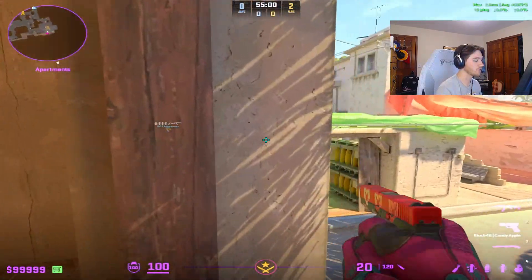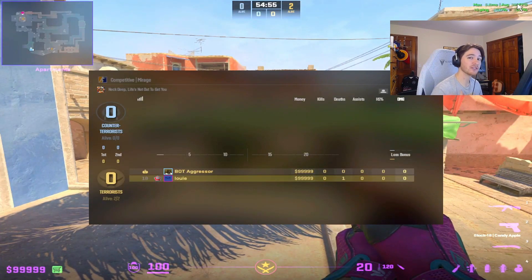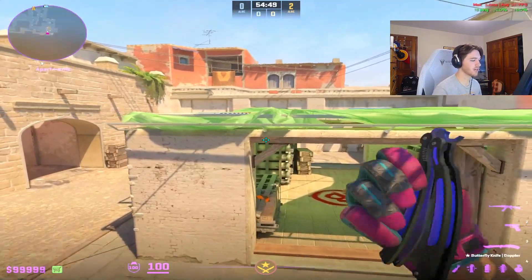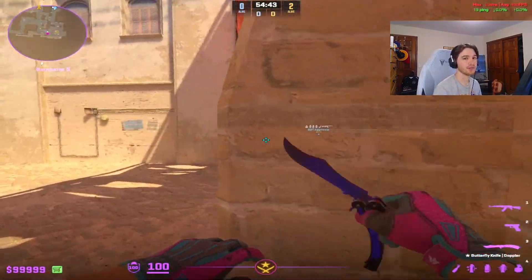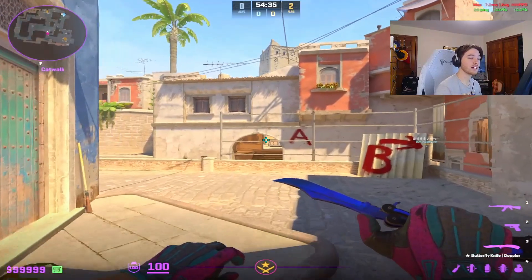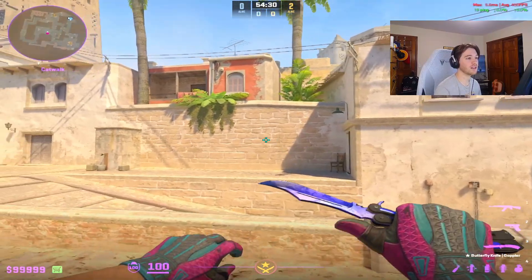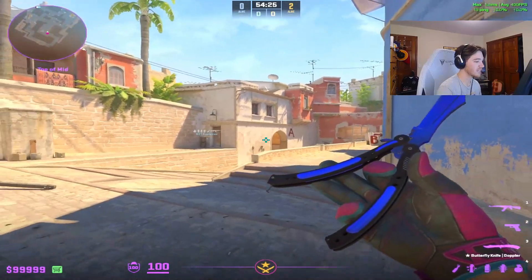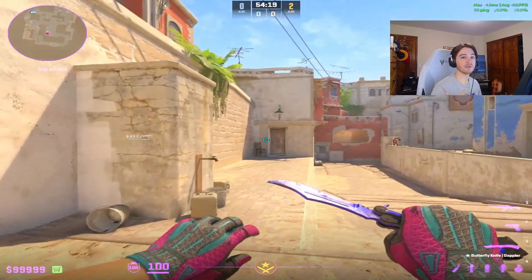I'm not a big fan of the large FPS display because it gets in the way of my mini map. This command shows your frames without that big overlay. As a competitive player, I like to see my FPS if my game feels bad — whether I need to restart or close something running in the background. If you struggle with frame rate or are messing with settings, I recommend this command. It also shows ping and packet loss, so if you feel like you're lagging, it helps you analyze the issue.